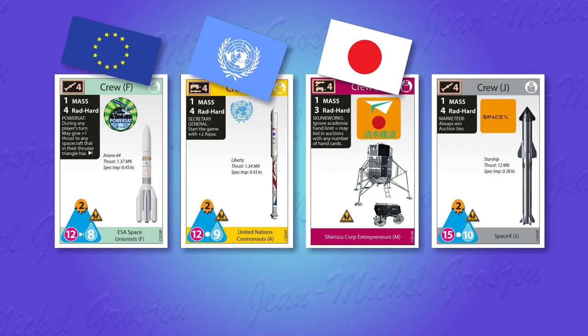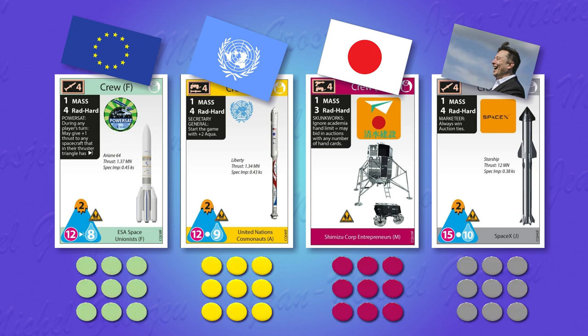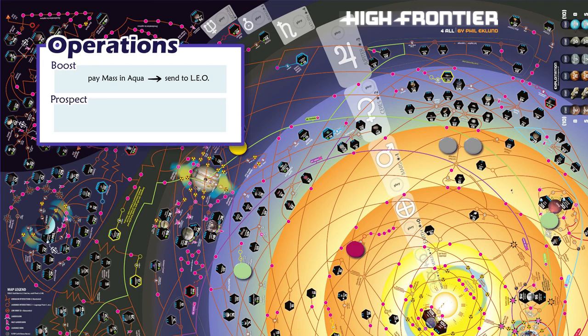As a nation or a private company, you want to claim your rights on remote sites, planets, moons and asteroids. Each player has 9 faction discs in his color. If he manages to put these discs on sites, he claims their ownership and gains 1 victory point per disc. There is an operation to do this: prospection.